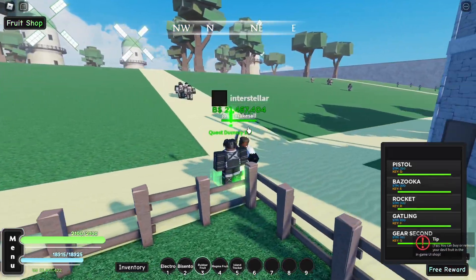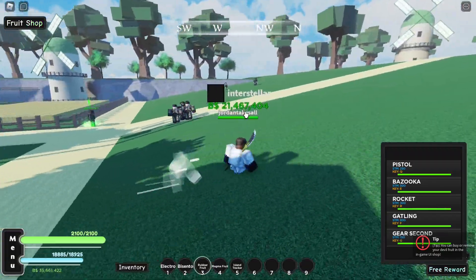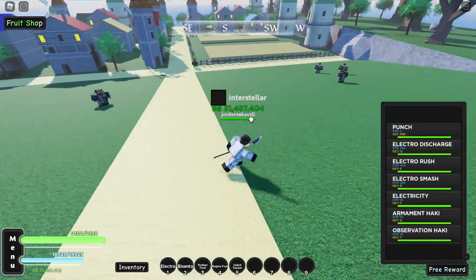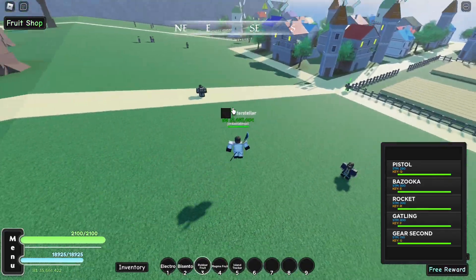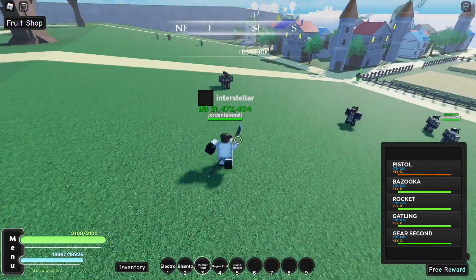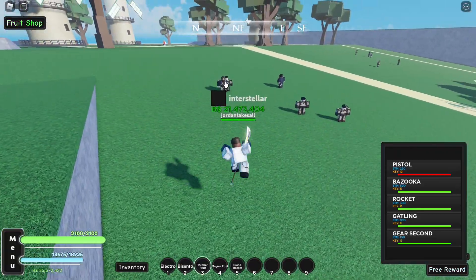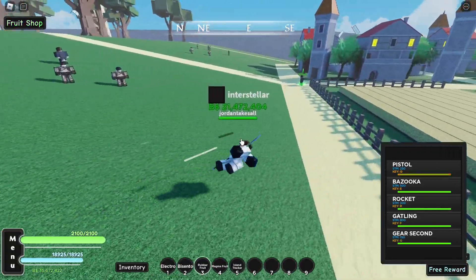Whip out the Busoshoku Haki — it actually does change the moves to black, which is pretty cool, and it does do more damage. Starting with Pistol: 5k damage, not bad. That's for my stats specifically.